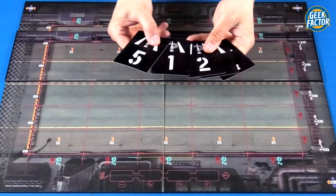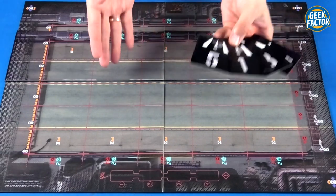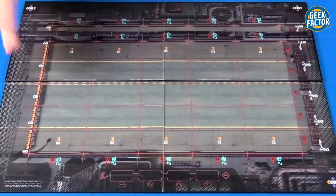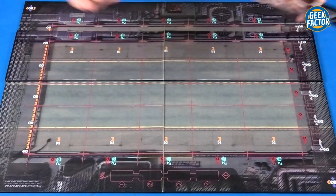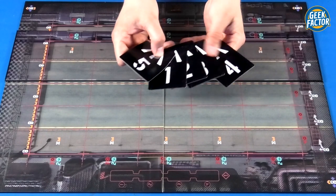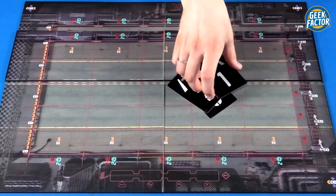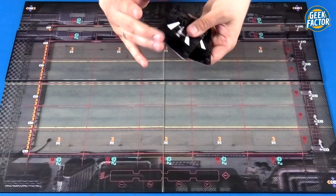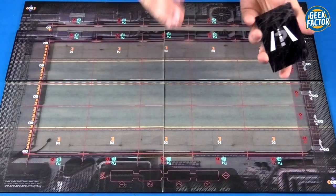Take the lane cards and only use as many as you have asphalt lanes on the game board. For example, if you only have three asphalt lanes, take the one, two, and three cards and put all other cards back into the box. Shuffle those and place them nearby — near the road event cards, because they'll usually come into play together with those events.